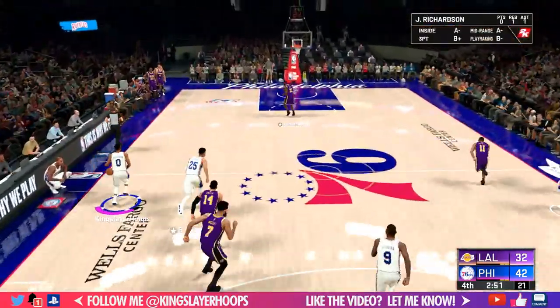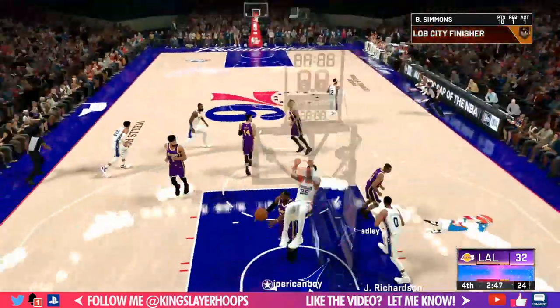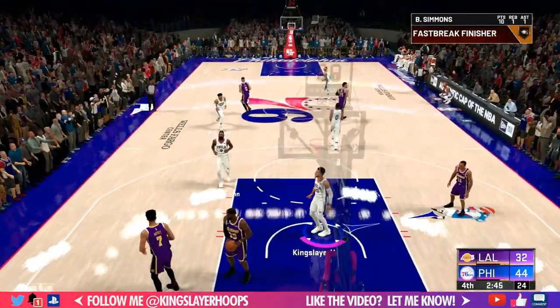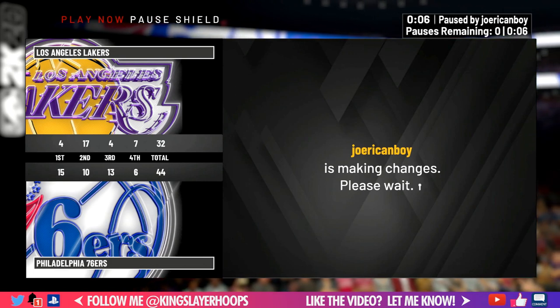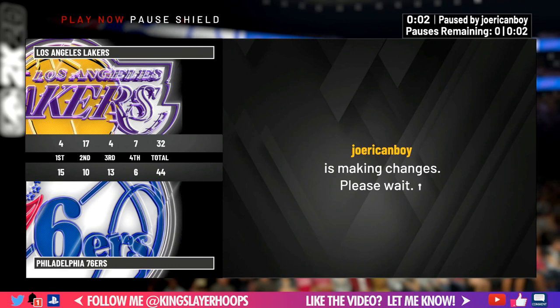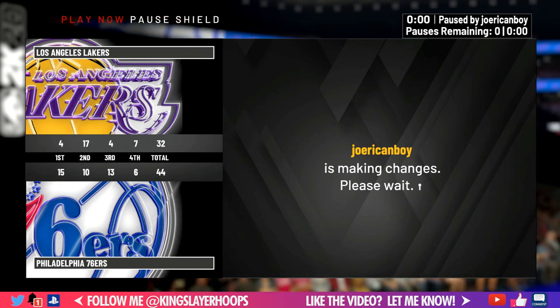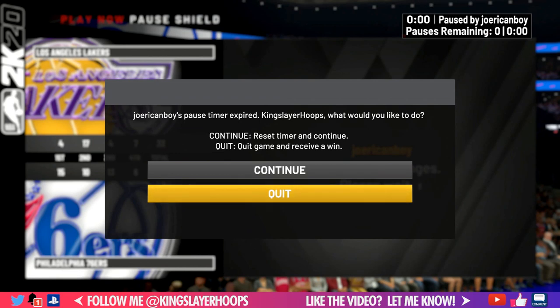Fourth quarter, we push it inside and throw it up for the alley-oop, up 12. Our opponent rage quits, but does it the slow way by just letting the clock run out. Hopefully you can see the triangle does work online — it's not as good as the corner freelance, which they inexplicably removed this year, but it's still effective.